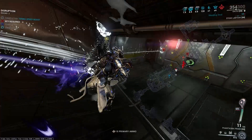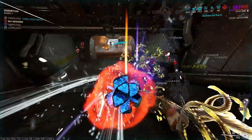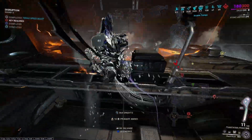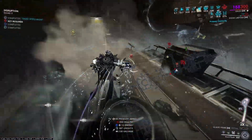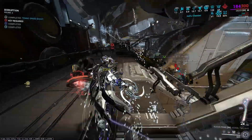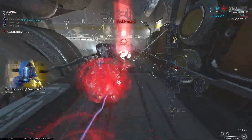This warframe is so well-rounded that you don't need to add any Helminth abilities, and it's very flexible in building. The requirements for today's build are two red shards for duration and two yellow shards for casting speed. The arcane shards are optional — you can slot Natural Talent and sacrifice some duration — but I think it's better to use arcane shards for more utility.